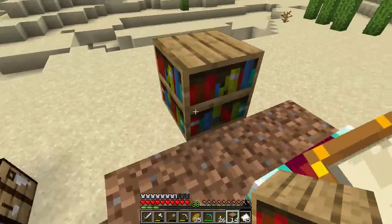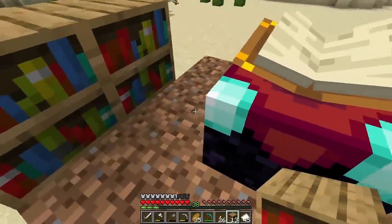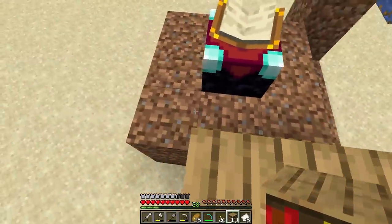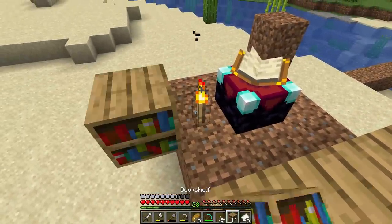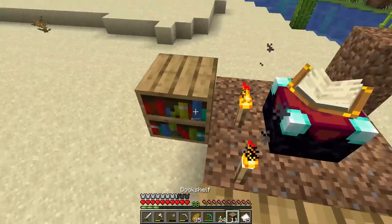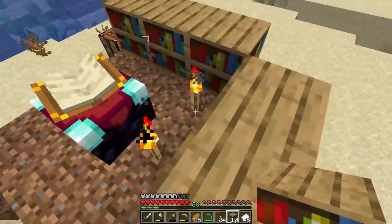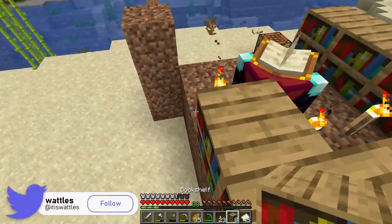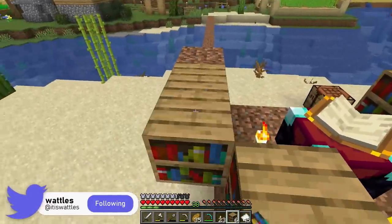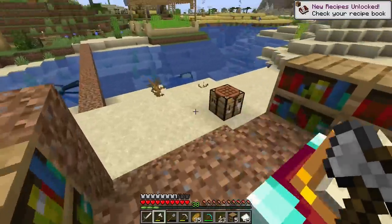These bookshelves need to be placed in a particular way — one block away from the enchantment table with nothing in between. That means even something like a torch in between will actually ruin the bookshelf-reaching-the-enchantment-table connection. Why? I don't know, it doesn't really make sense especially with a torch, but it's just how it is.